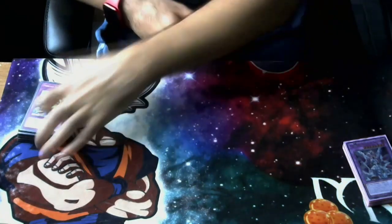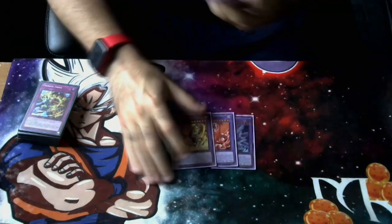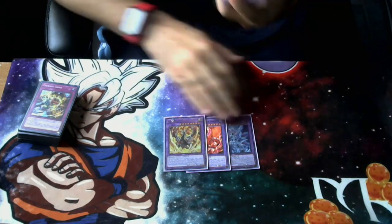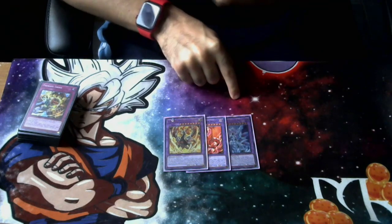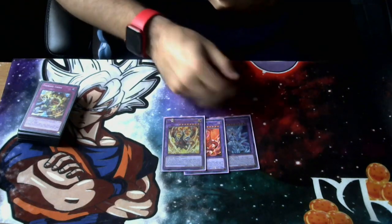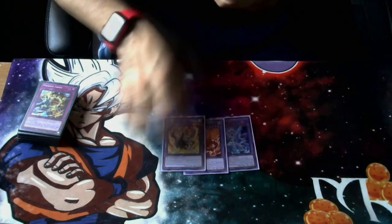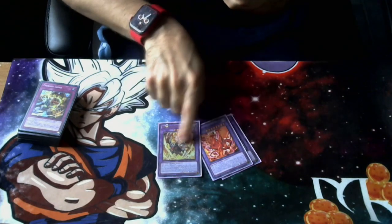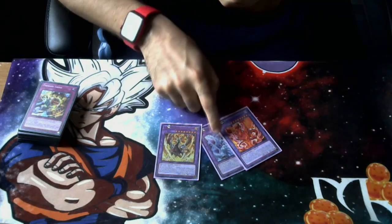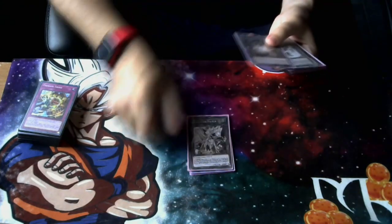For the extra deck, we're playing one Mirrorjade, one Albion, and one Lubellion — that's all you really need. You can use Albaz to take one of their dark monsters and make Lubellion, or dump Jewel and Albaz to make Albion, then fuse Albion and Albaz to make Mirrorjade. If you end up making Verte Anaconda, you dump Branded Fusion to banish the Anaconda and Albaz to make Mirrorjade. Essentially you use either Albion or Lubellion to get to Mirrorjade, and whichever one you don't use becomes the dump for Mirrorjade's banish effect.